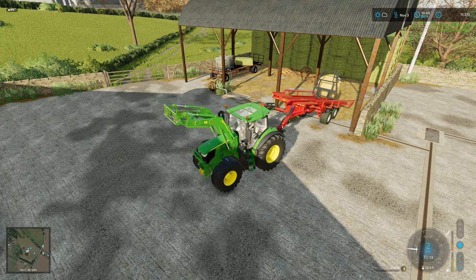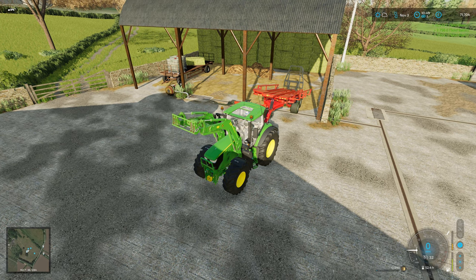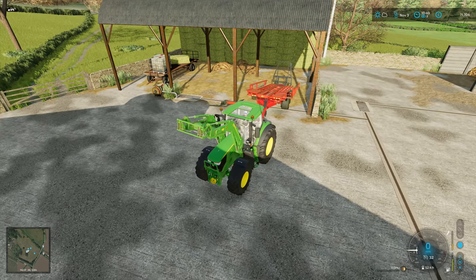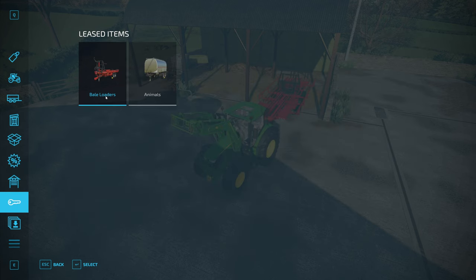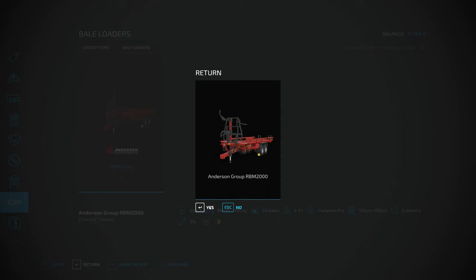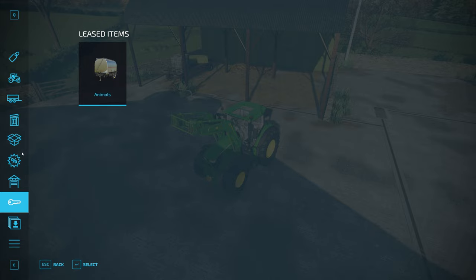That's about 20-21k for those bales - fantastic. We can now go into the leased items menu and return that. There we go. We've still got the water and milk trailer - that's fine.